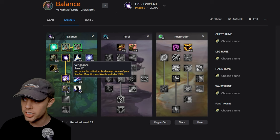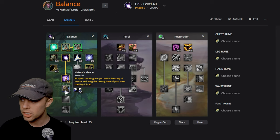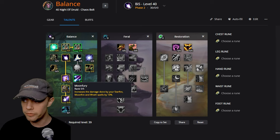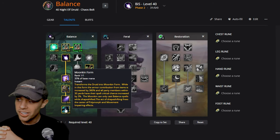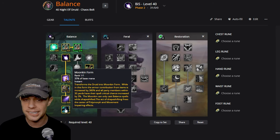Moving on, five points into Vengeance, increasing the crit damage of Starfire, Moonfire, and Wrath. Four points into Improved Starfire, reducing its cast time and giving it a 12% chance to stun. Then Nature's Grace, where all spell criticals reduce the cast time of your next spell by 0.5 seconds. Five points into Moon Fury, increasing damage done by Starfire, Moonfire, and Wrath. And lastly, of course, Moonkin form — swapping into it removes movement-impairing effects, increases armor contribution by 360%, and grants a party-wide buff of 3% spell crit chance to all party members while in Moonkin form. We can only cast Balance spells in this form.